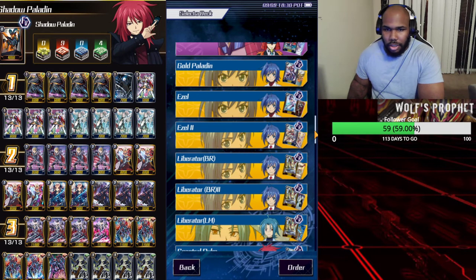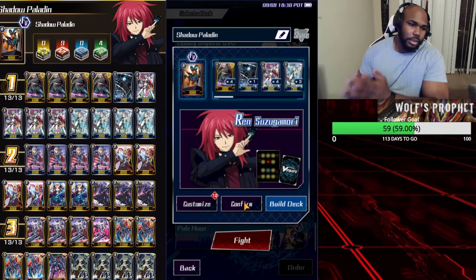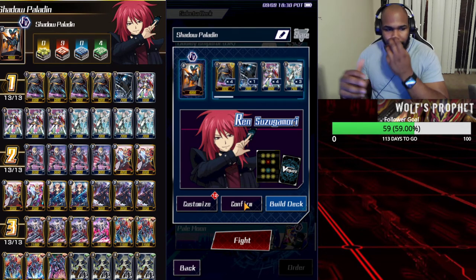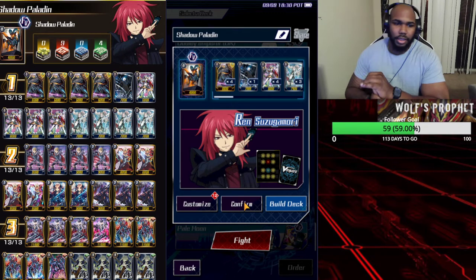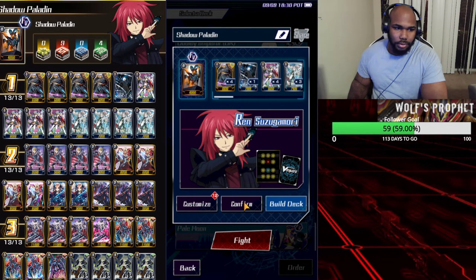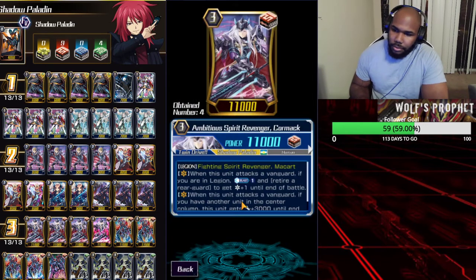With all my budget decks, if you're a new player you can get two super decks. If you get Gold Paladin Revengers and Kagero, you can just take those two decks and combine them into a full deck that'll be pretty competitive and pretty good.